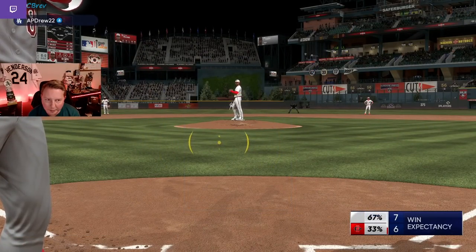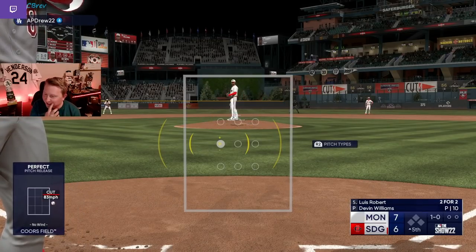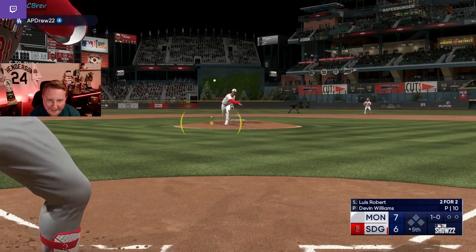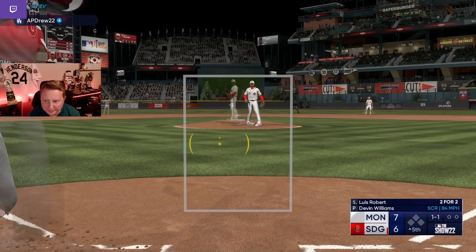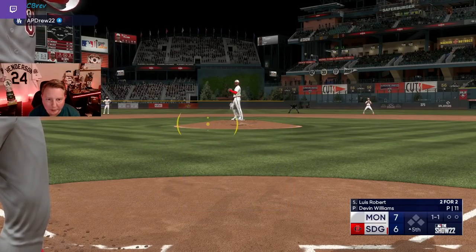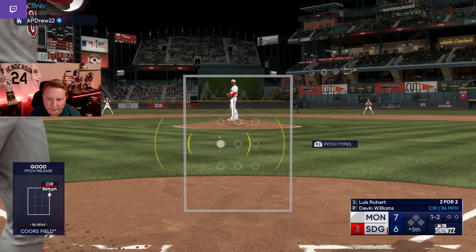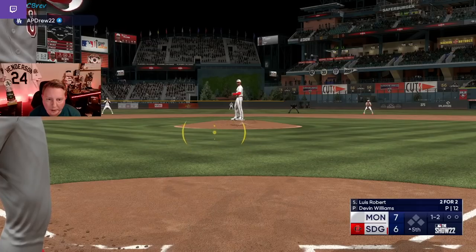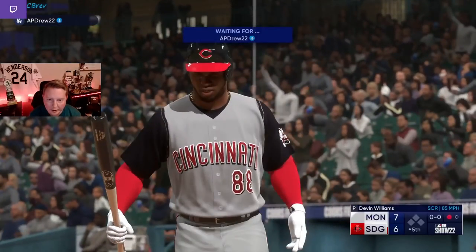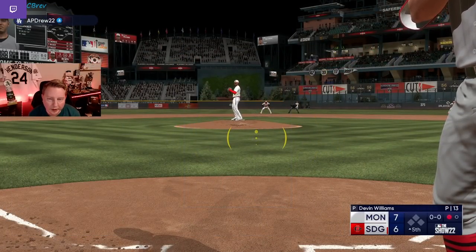I can't believe this game is going this way — it's only the top of the fifth, man. This is insane. Back to square one yet again. Luis Robert versus O'Reilly. Trying to be a little bit patient because the walk is really good for us. We're already at a disadvantage right on right here. But he's not going to give it to us. Will he finally go forcing fastball here? He threw a nasty screwball — if I didn't suck I probably would have been able to take that. I don't know what that swing was.